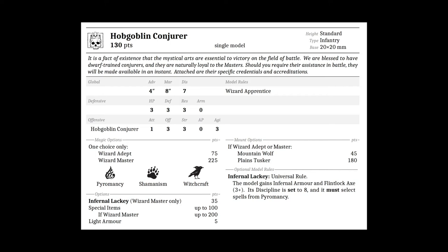It has access to the Pyromancy, Shamanism, and Witchcraft paths. For special options, wizard masters only can get Infernal Lackey for 35 points — a universal rule that grants infernal armor and flintlock axe plus three, sets discipline to eight, and requires selecting spells from the Pyromancy path. You can get up to 100 points of special items, or 200 points if upgraded to wizard master, plus five points for light armor. Mount options are mountain wolf for 45 or plains tusker for 180.